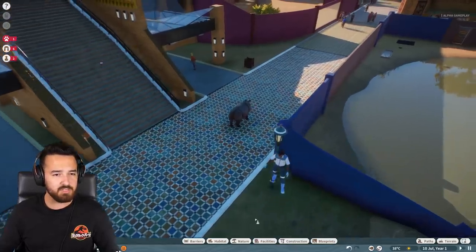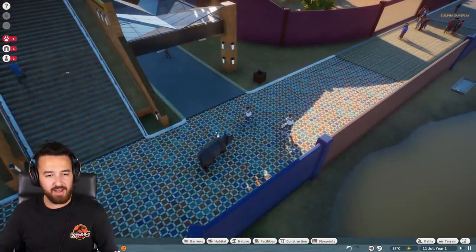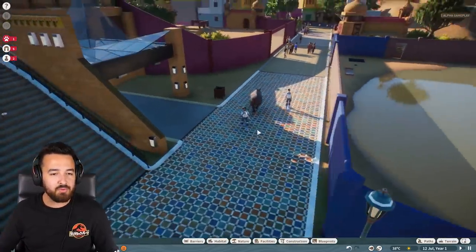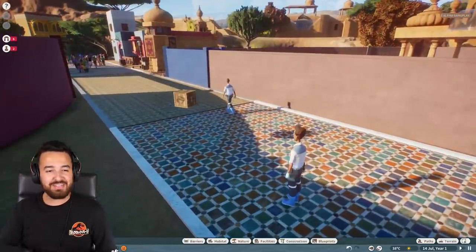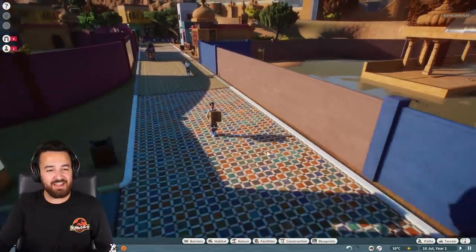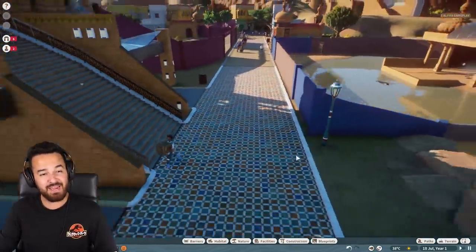No guests can actually be harmed. There's no violence against people in the game so they can't actually attack people in that way. So they will just tranquilize the animal. Look, it fell over — it's so sad. And then I actually love this animation where they get put into a box and then they just shrink down and they're carried back to their enclosure. You can see the guy just sort of runs them back to where they need to be.